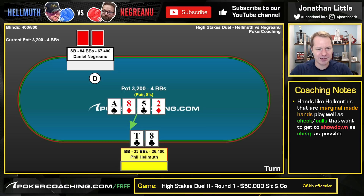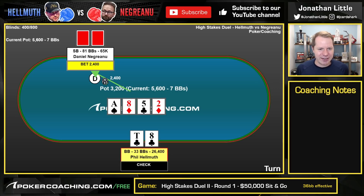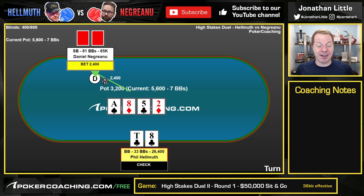The turn is the 2 of diamonds — ace, 8, 5, 2, with two diamonds now. Phil Hellmuth checks. Negreanu bets again, 2,400 into the 3,200 pot, sized up a little bit. It's kind of dicey — it essentially makes it very clear that Phil Hellmuth's hand is a bluff catcher at this point. Typically, when people use a close-to-pot-sized bet on the turn, it's usually an indicator of a polarized range.